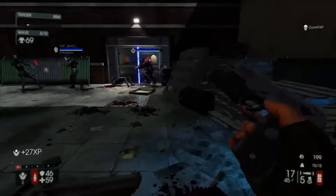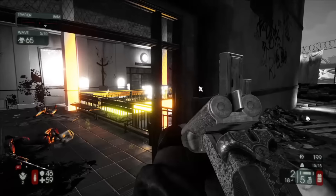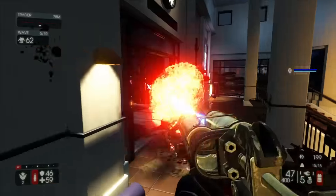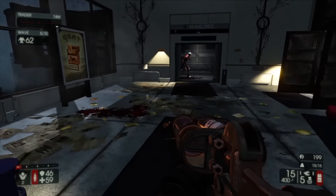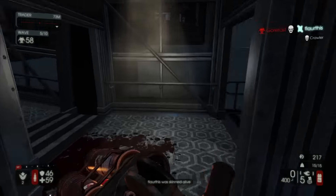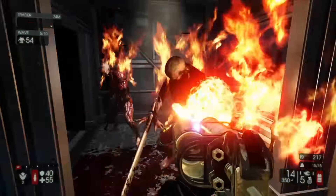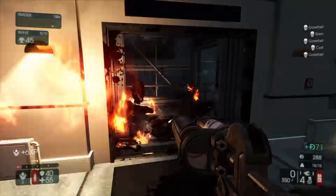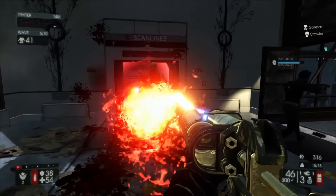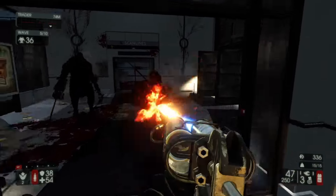I really liked the fact that using your perk weapons helps you level up your class faster — like using the Support class's shotguns levels you up faster. And I liked the idea that using a flamethrower or RPG would level up the Pyromaniac or Demolitions Expert class. You don't see little details like that in games too much. I also like that if you're short on time, you can play a short game of four rounds or a long game of ten rounds, depending on where you're at in your day.